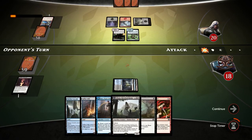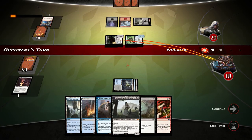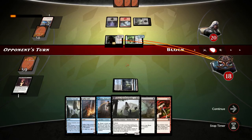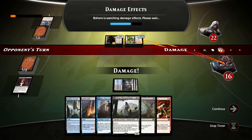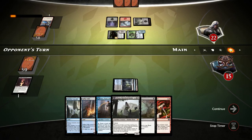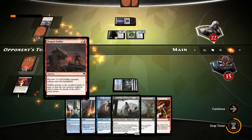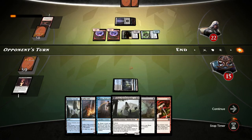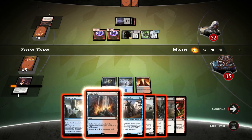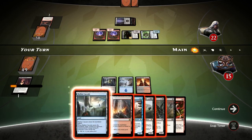Twin Bolt — well, that sucks. I'll play out Liliana next. We'll let our opponent swing here. Now if I use Skyline Cascade, do I want to tap down Perilous Myr or Child of Night? Child of Night gives lifelink. Dragon Fodder — not bad.